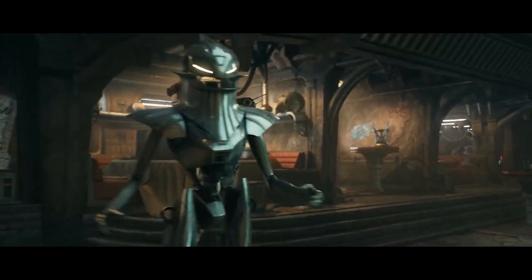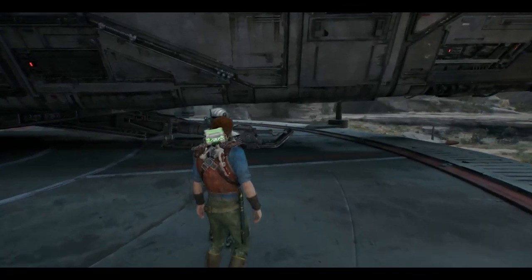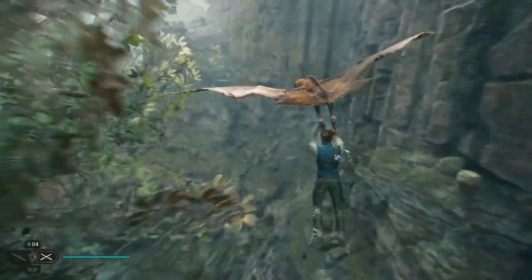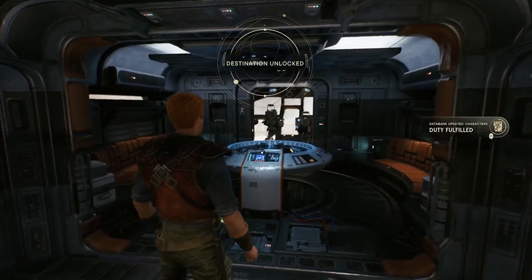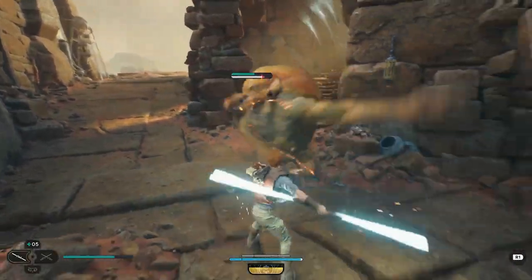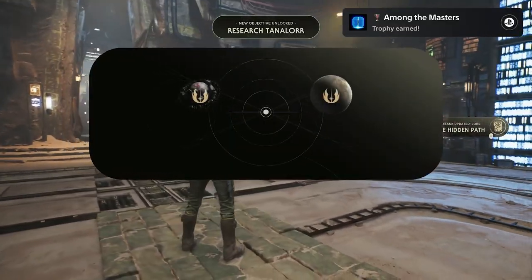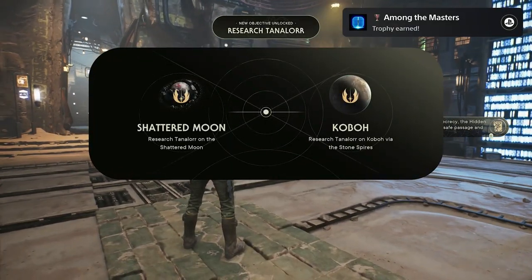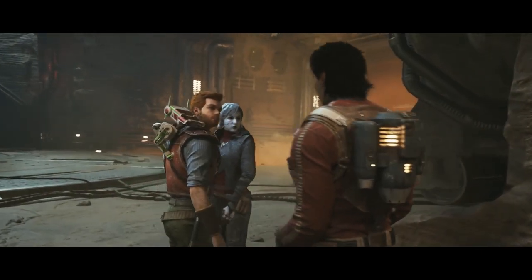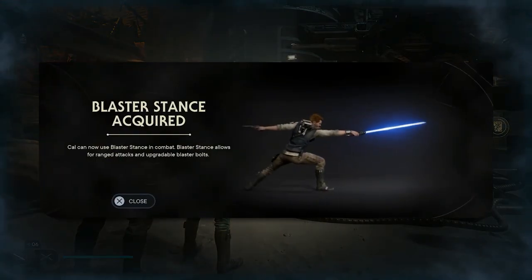Many of the core unlocks in the game are impossible to miss, so the fastest way to unlock the blaster stance is to make sure you're following the main story. After completing the Forest Array mission on Koboh, you can return to the Mantis and head for Jedha, where you'll fight your way back to Seer's outpost. Once you make it back there and the gang catches up, Kao will be tasked with going to two different locations. As you make your way back to the Mantis to leave, Bode will step forward and offer you his trusty blaster. And that's it — you now have the blaster stance.